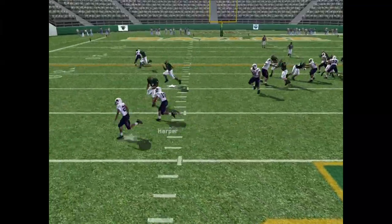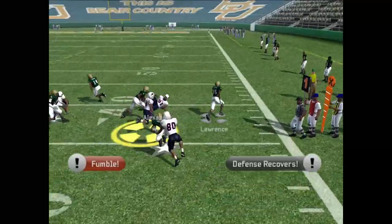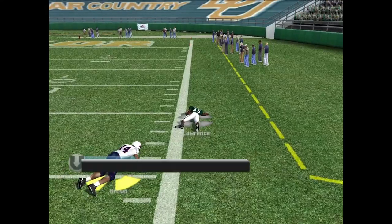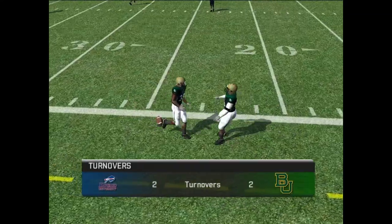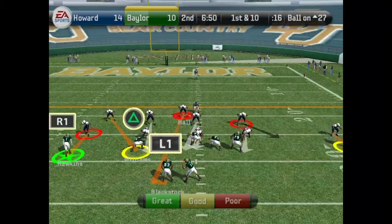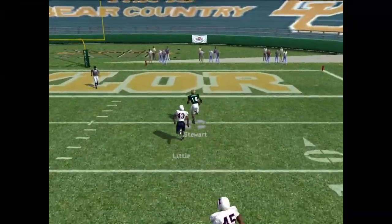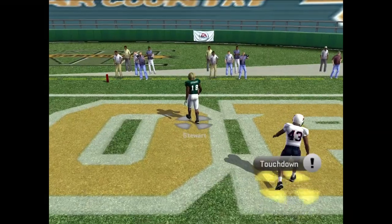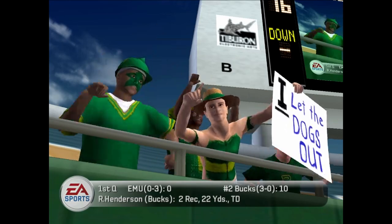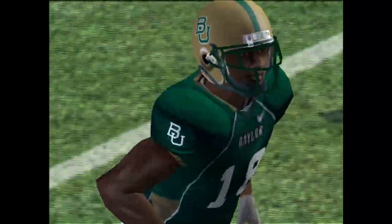First down, second quarter just beginning. Harper flicks it back to Strong — Strong fumbles it, picked up by Baylor. Lawrence has space — will he take it? Brown gets the shoestring tackle at the 23-yard line. Baylor takes over with first down at the 27. RG3 makes some changes, drops back — he has Stewart wide open. Little went for the interception early; he glitched out, goes for the early interception catch and gives up the touchdown. Baylor is back in the lead.